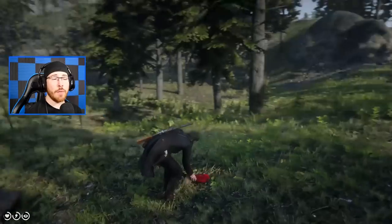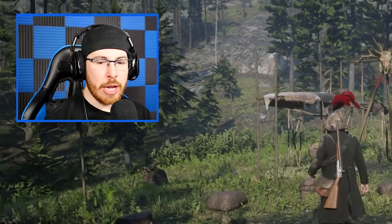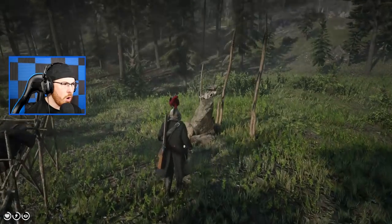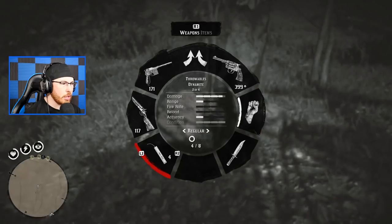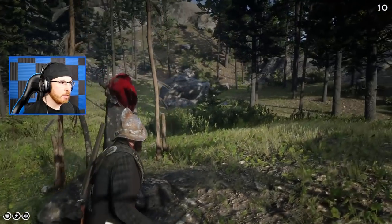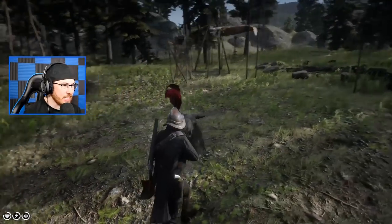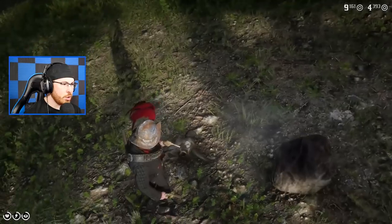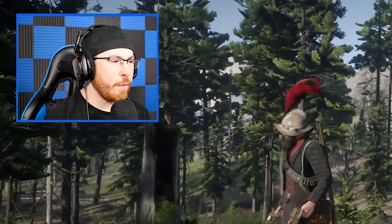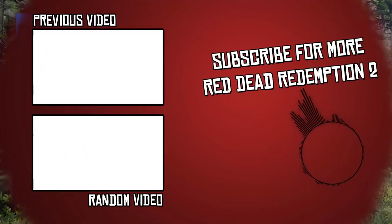If you guys enjoyed the video, new around here, be sure to hit that subscribe button, drop it a like. This has been a really fun video - it's a little weird and creepy, but Rockstar has thrown in all these random things. Whoa, what is this? What does that mean? This is a tombstone, like a grave. That didn't work - I really thought something would happen there. I'll catch you guys tomorrow with a brand new video. Spoopy stuff - there's something to the story here that we're missing a hundred percent.